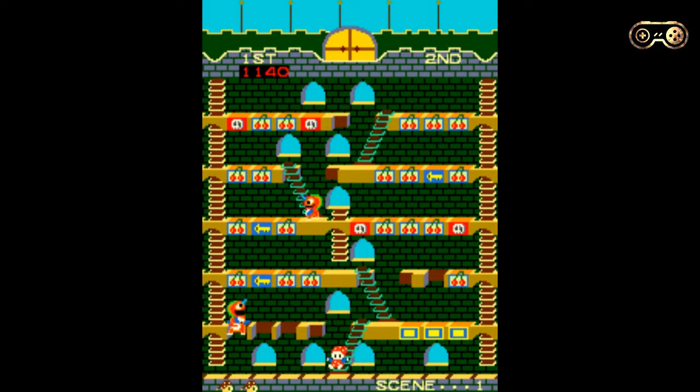The idea is basically to either clear the screen of monsters, get all the cherries, or use the keys — kind of the same as Mr. Do really. But instead of a maze game, we've now gone to a platform game. You can see the keys there as well. If you hit the keys, there's a gate at the top of the screen that will open once you've got all the keys. You can go up there, get a bonus, and hopefully we'll be able to show you that during this gameplay.